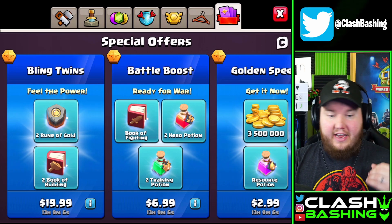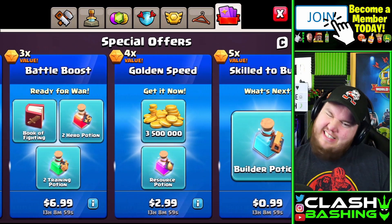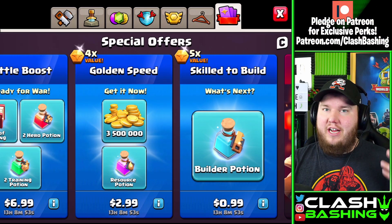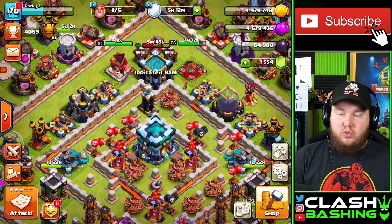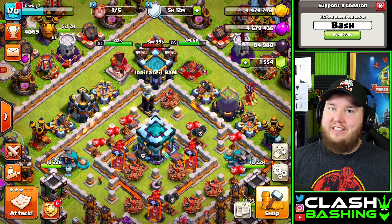They got gold in there, they got books of building. We don't really need that book of fighting, but we'll buy it anyway and stack it. We still need the gold, we need the builder potion — we need all this stuff to work on our Fix That Rush Town Hall 13. So what we're gonna do is we're gonna buy those packs, we'll get some upgrades going, and we'll talk about how to use those runes efficiently.